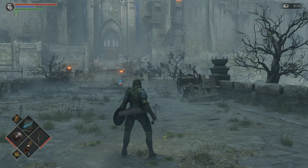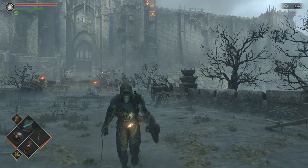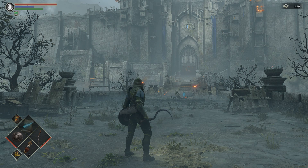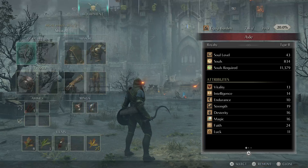It goes around shields, so it does some damage even if the shield has 100% damage reduction — it will do damage through the shield. It also has a bleed effect of 120.